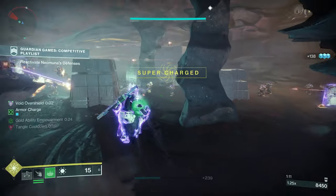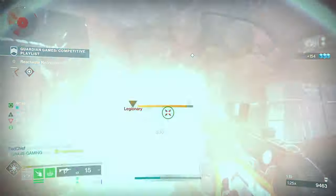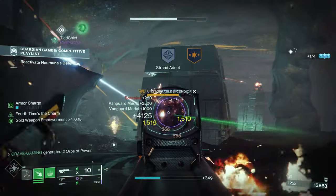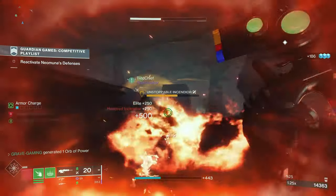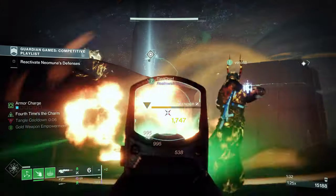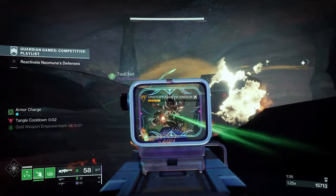Next for the Hunter would be the Radiant Dance Machines. Now kills extend the free dodge you get from the exotic, and it no longer deviates when you get too far away from enemies. Combine that with a reload dodge and that's a lot of damage you'll be able to put out. This doesn't work with suspending or Strand slam, but I think the Radiant Dance Machines will actually be worth pulling out of the vault and using again.